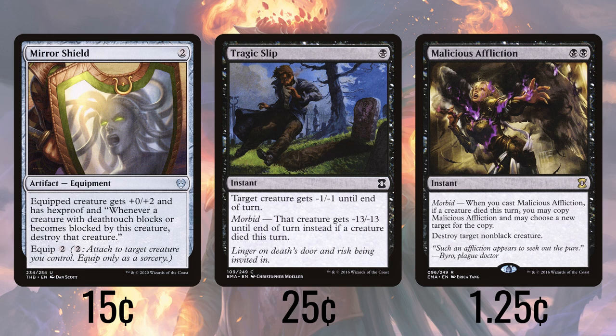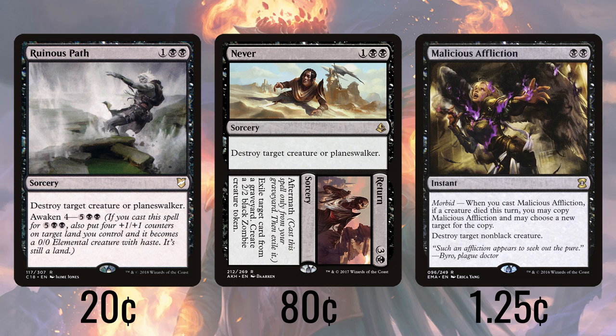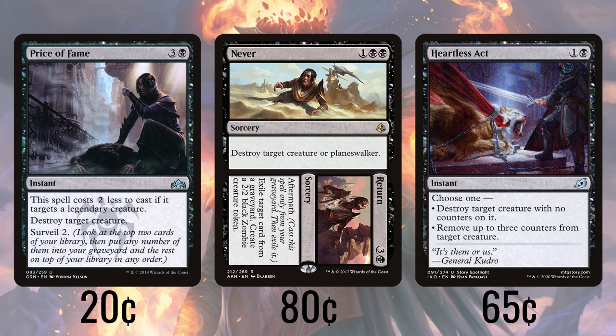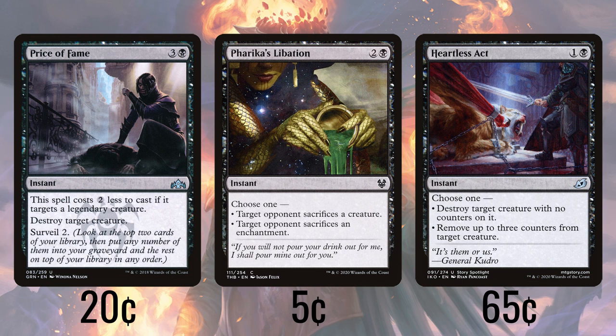Ruinous Path and Never to Return both destroy a creature or planeswalker, with Return recastable to give us a zombie token, and Path castable for seven if for some reason we want to turn one of our lands into an easily removable 3/3 — since it'll get minus one, minus one. Heartless Act either destroys a creature with no counters on it, or removes three counters from a creature. Price of Fame destroys a creature, but costs even cheaper if destroying a legendary one, and we also get to surveil 2. Farika's Libation either forces an opponent to sacrifice a creature or an enchantment, our choice — one of our few ways to deal with enchantments.